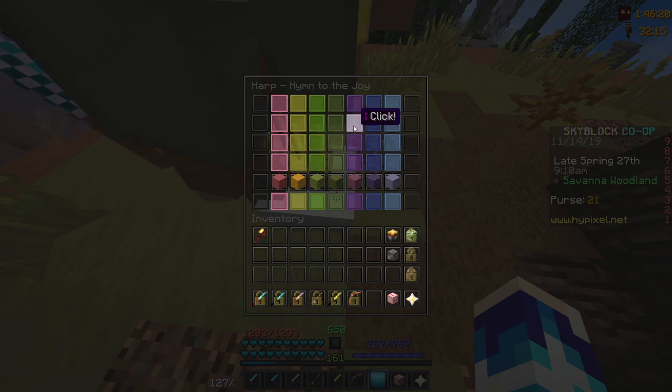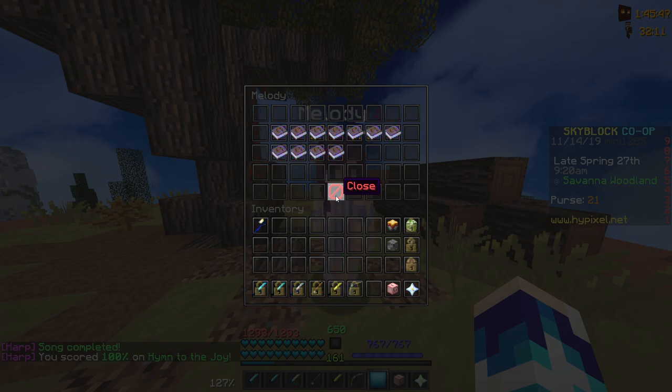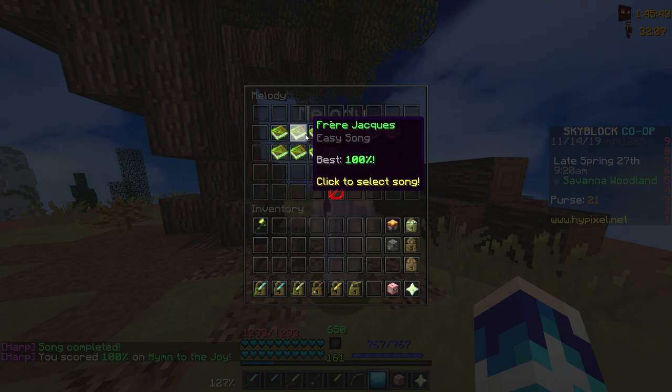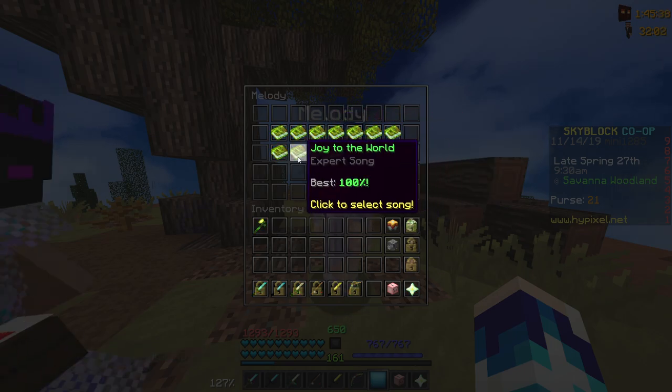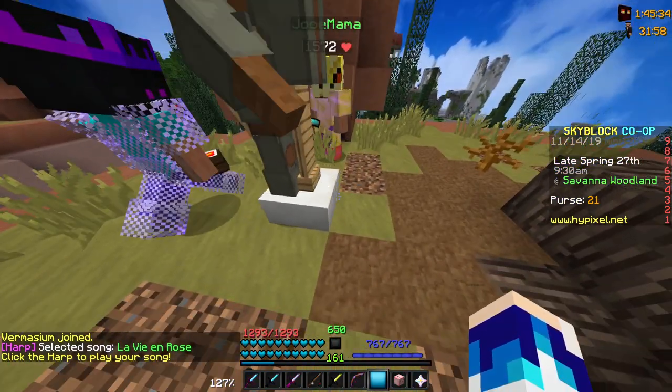Okay, there we go — we got 100%! When you get 100% on a song it unlocks the next song. You actually have to get a perfect 100% to unlock the next songs. As you go up in difficulty these songs get very very difficult, especially these three down here, and this last song is very long and crazy difficult.